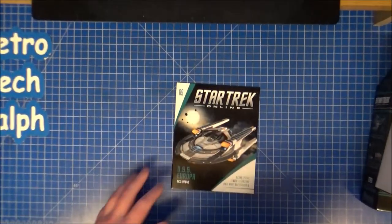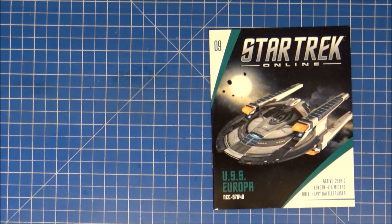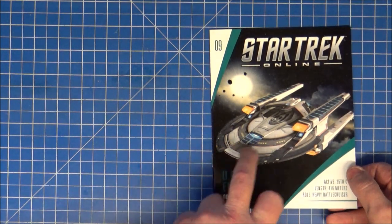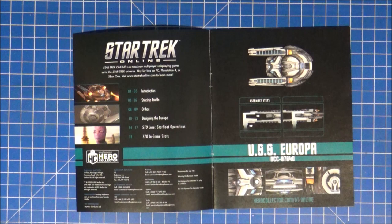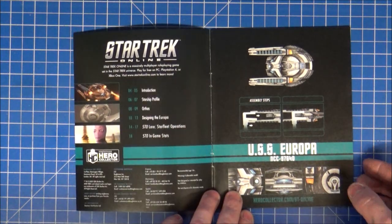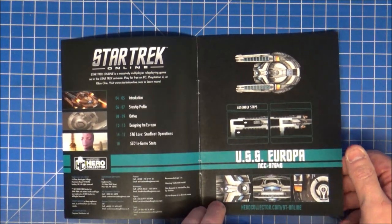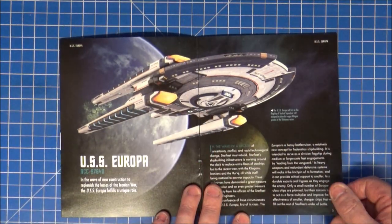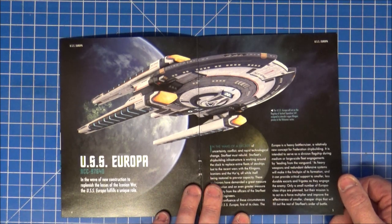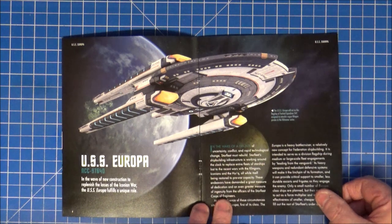Let's have a quick look at the magazine. It's a 25th century ship, 416 meters long. It looks very much like the Europa from Discovery. Moving to the next page: the USS Europa was built in a wave of new construction to replenish the losses of the Iconian War.